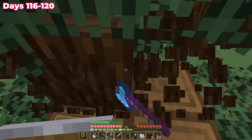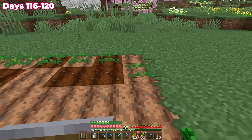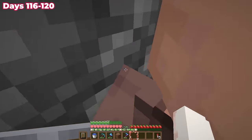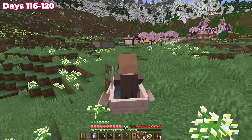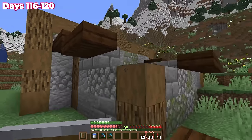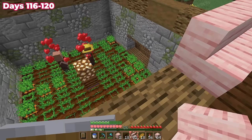I was going to spend the next four days building a villager breeder. If I needed enchantments or emeralds from villagers, it was worth taking the time to set up a simple breeder. I built a structure around it fitting the medieval farmland vibe, then grabbed the last two villagers still alive in the village without jobs — ones I'd saved from the last 100 days. Once I had both secured, I worked on the collection area for baby villagers and finished with a roof.